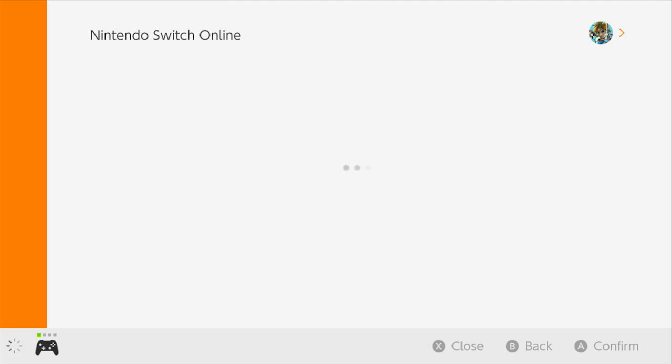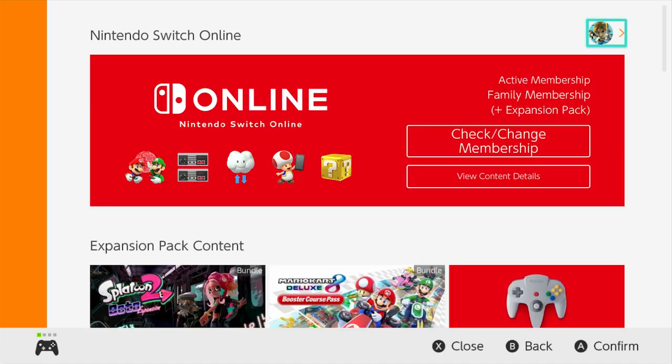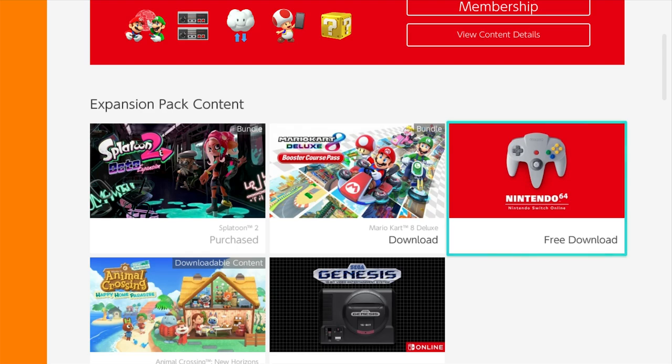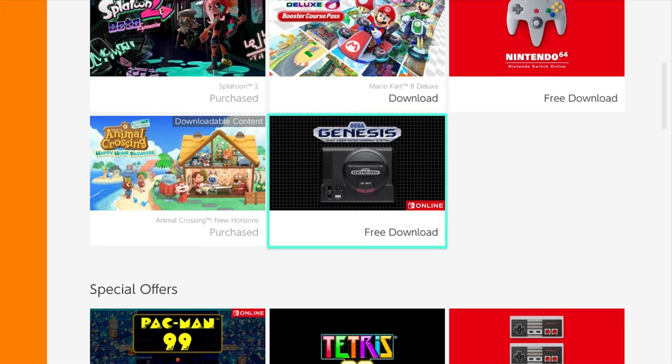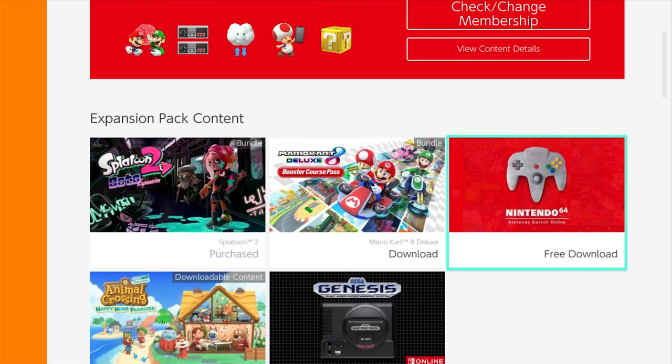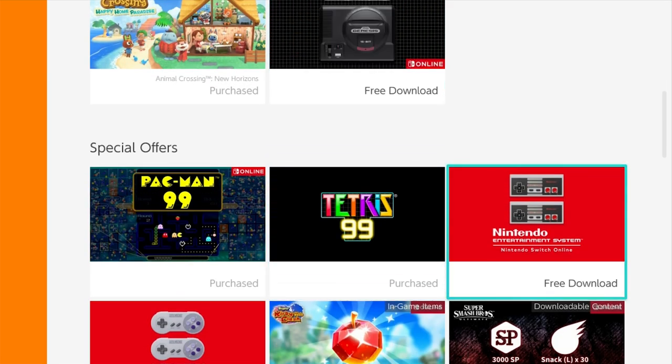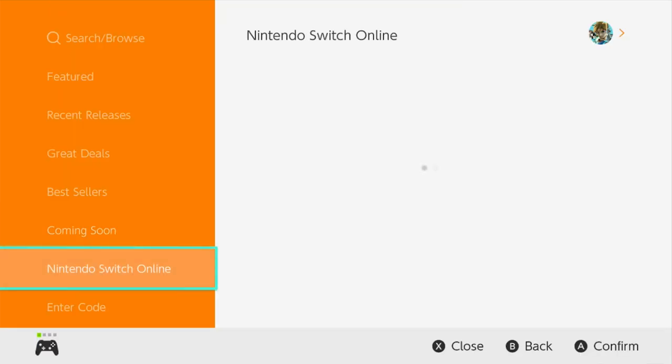Nintendo doesn't always announce Game Trials ahead of time — sometimes they just shadow drop them on social media. I suggest checking this section about once per week, because sometimes they'll give you access to an entire game, like all of Splatoon 3 for a whole free weekend. You also get Expansion Pack content, and it's worth noting that N64 and Genesis games are tied to the top tier, while NES and SNES are included in the base plan.